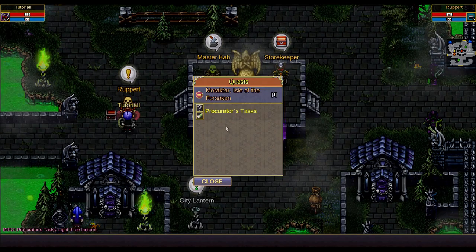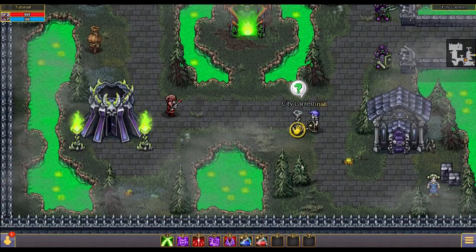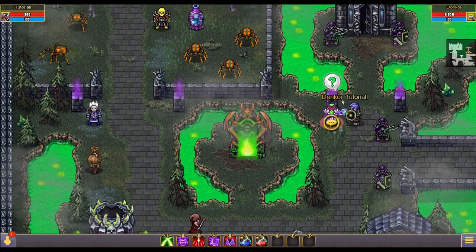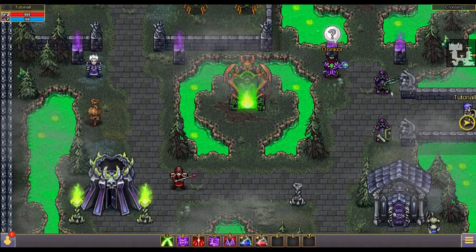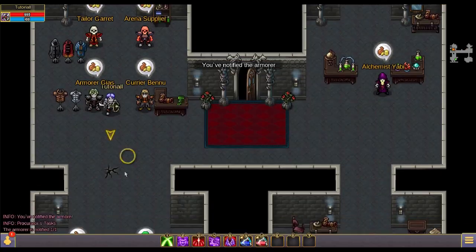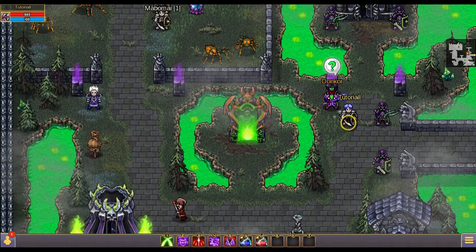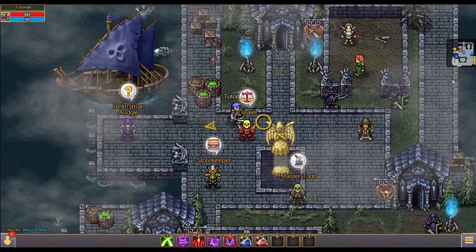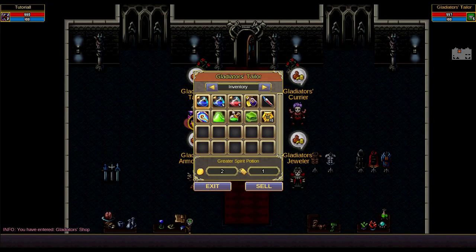For the third quest we will need to light up 3 lanterns around camp and return to the NPC. A common issue new players face is when you try to finish a quest but can't because the bag is full. You can always walk to any shop, annotated by blue on the map, go to any NPC there, switch to inventory, and sell unnecessary items to make slots and gain some gold, which you can use later to buy gears, weapons, and more skills.